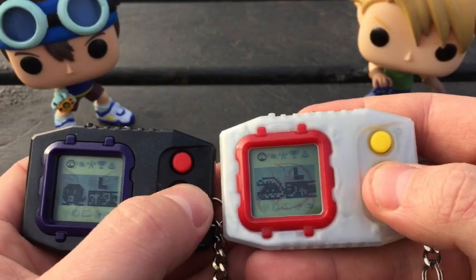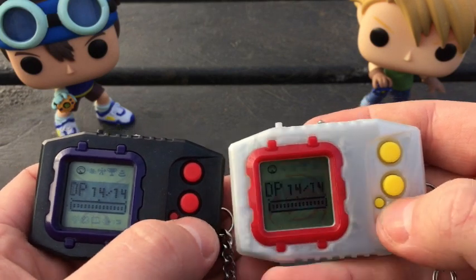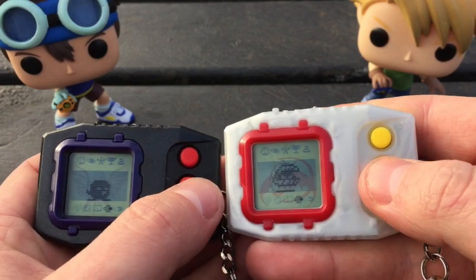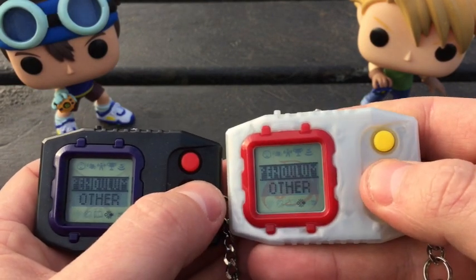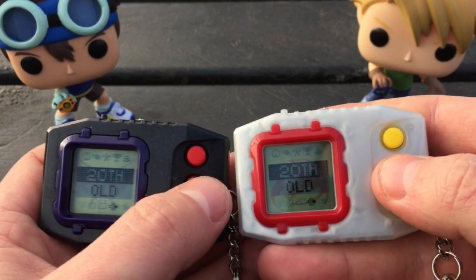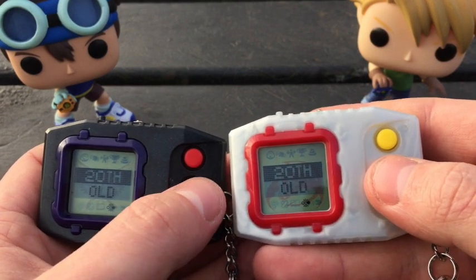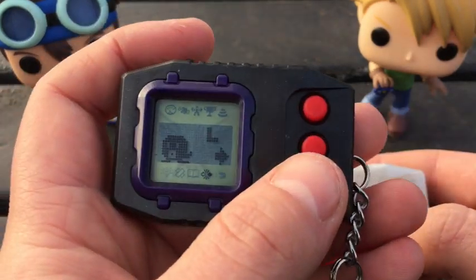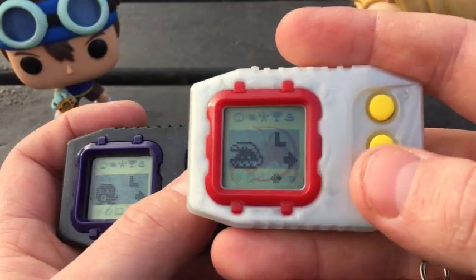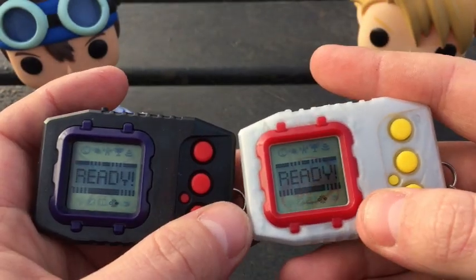Now that we've hit rookie level we have DP, which means we can fight. Let's put Otamomon and Siakamon head to head. Most excitingly, we can do a pendulum battle as these are both pendulums, so rather than just four hits where the final hit decides the winner, we'll get their full animation. In the left corner we've got Otamomon, the amphibian rookie level Digimon, and in the right corner we've got Siakamon, the crustacean rookie level Digimon. Let's do this.